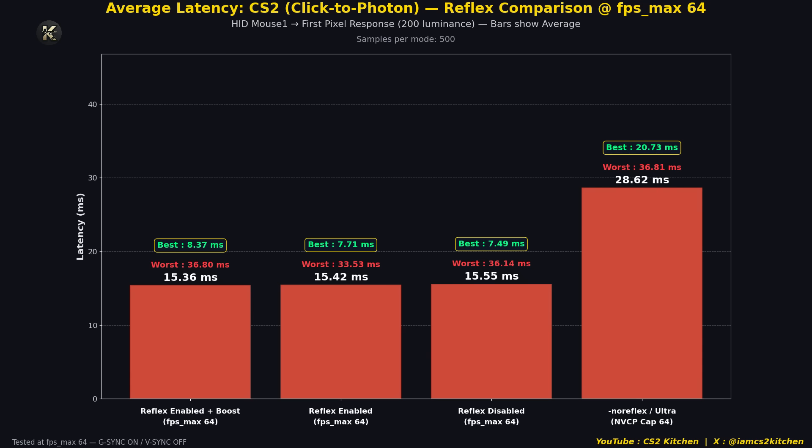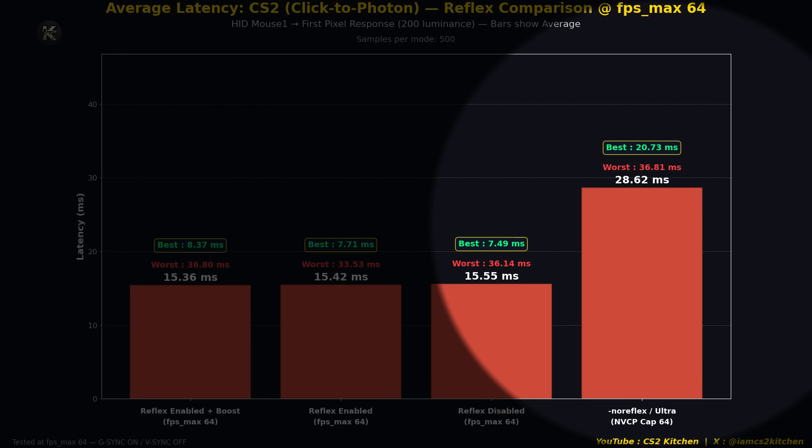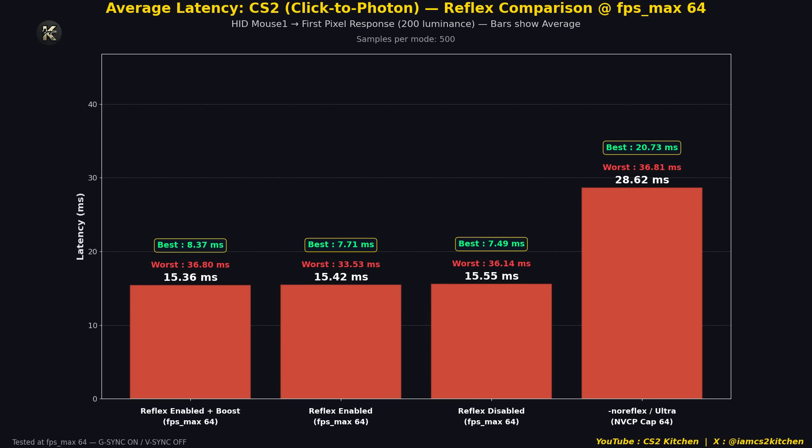So what happens in these situations? I created a hypothetical scenario where your FPS is set to 64. If you use Reflex enabled plus boost, Reflex enabled, or Reflex disabled, you have an input latency of around 15ms. But if you use the no-Reflex launch option along with an NVIDIA control panel cap at 64, you have almost twice the latency of any other setting. It doesn't matter if you set LLM to Ultra, On, or Off — your input latency is still going to be pretty high.